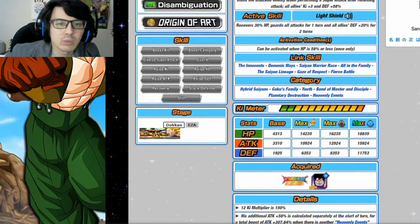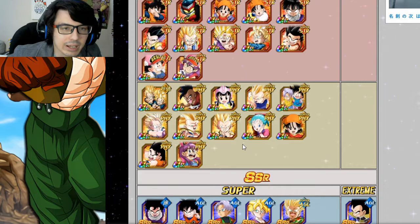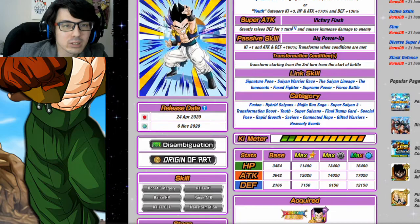For Youth, you'll notice there are three major rotations to lean towards: you can run this Gohan plus LR AGL Gohan as a decent rotation, you can run a Go-Tanks rotation with INT Go-Tanks and PHY Go-Tanks, or you can run Goten and Trunks paired with either Goten or Trunks. Those are essentially the main rotations you'll want to run for Youth.